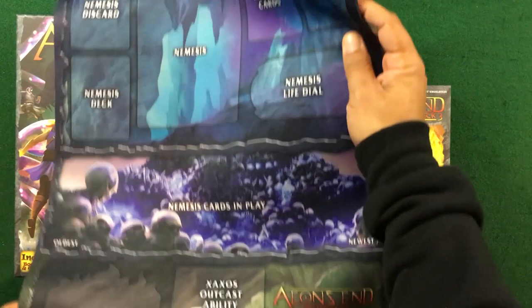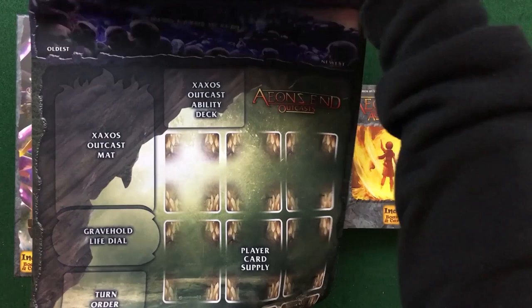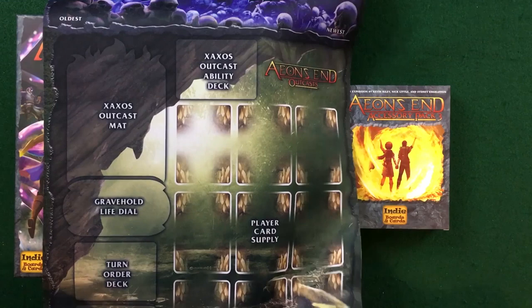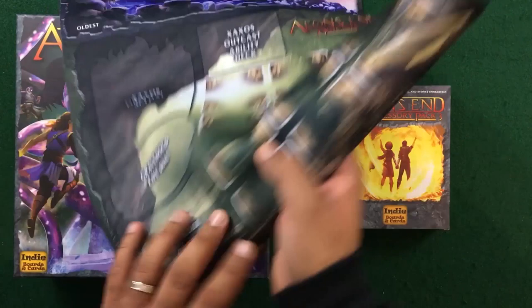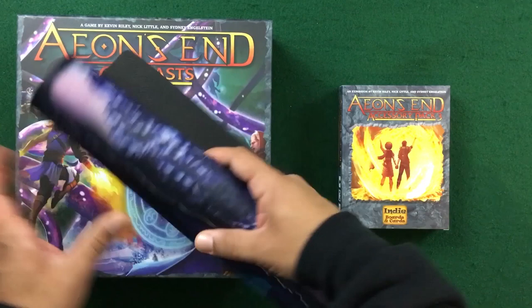Similar to what we had before with regards to the nemesis section. The main difference is the bottom part of the Outcast mat — which includes the Zaxos Outcast mat, Grayfold life tile, turn order deck, current turn order — that's the same stuff. Your supply is the same, but you also get the Outcast ability deck. Because of those small changes, and the fact that Julie and I really enjoy play mats, we decided to pick this one up as a nice addition to the collection.